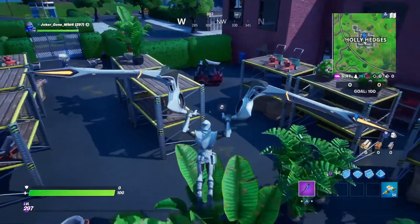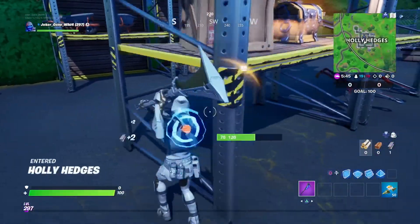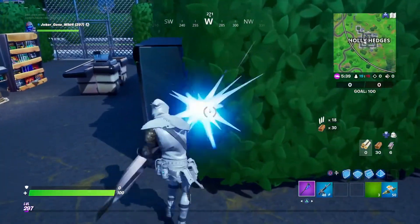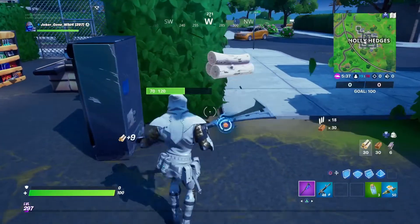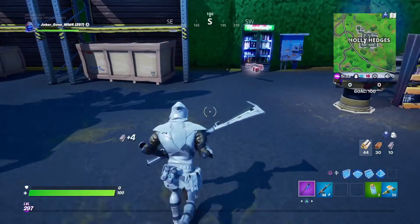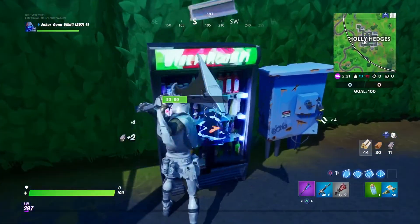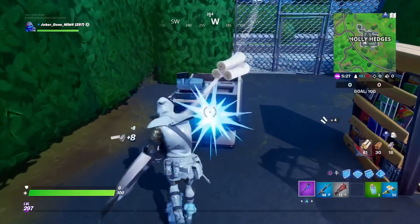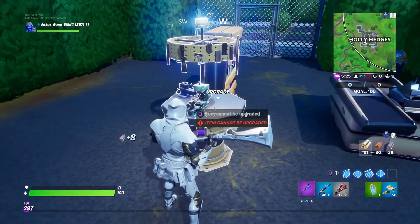You guys have seen these gun upgrade stations before. I got to go find an assault rifle real quick — there's a blue one right off the bat, so I'm good. I got to collect some wood, take some steel, because that's all we need. Got to hit number 20.